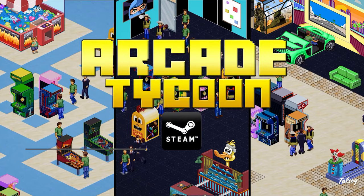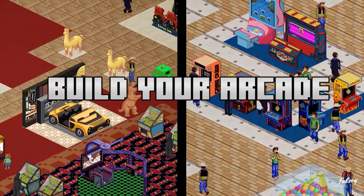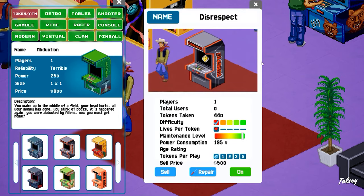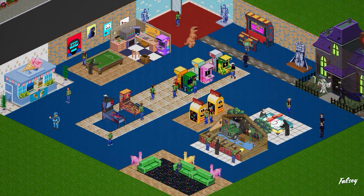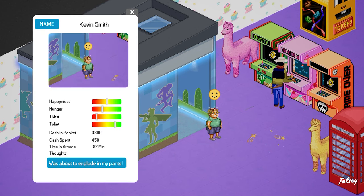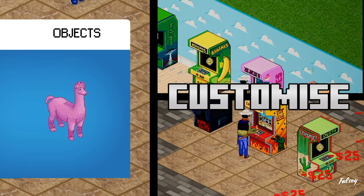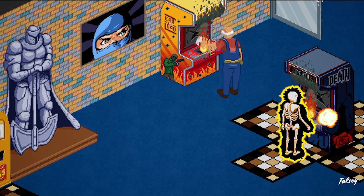Arcade Tycoon is another rather unique entry. It sees you create an arcade emporium for guests to come, chill, relax, and play some fun and cool games. Arcade Tycoon allows you to design and build a small but bright and cheerful building, placing a series of unique arcade machines — from basic old boxes to full-on driving simulators and dance machines. You'll need to provide guests not only with fun, but ways to feed and relieve themselves as well. Employees will be required to clean up after your messy guests and keep them happy, else they may never return. The game sits at a mostly positive rating on Steam.